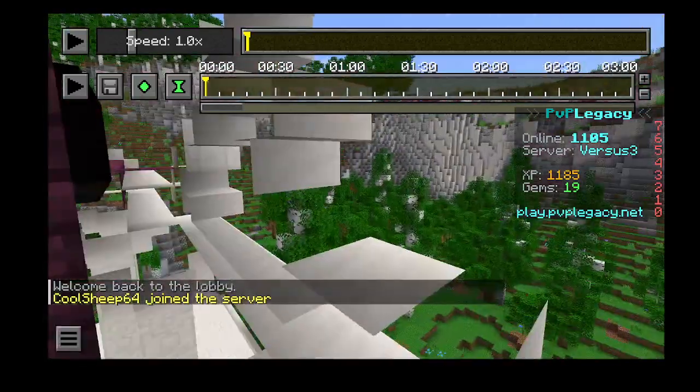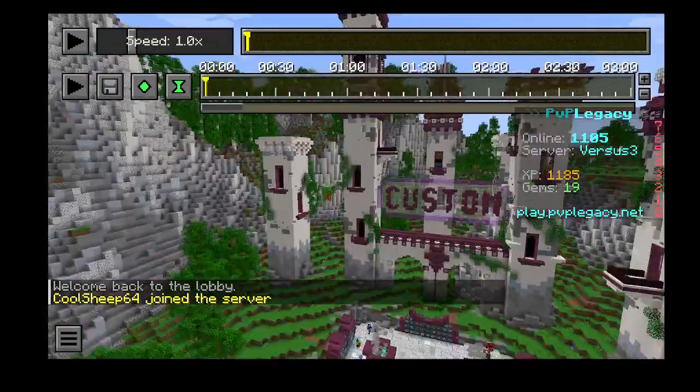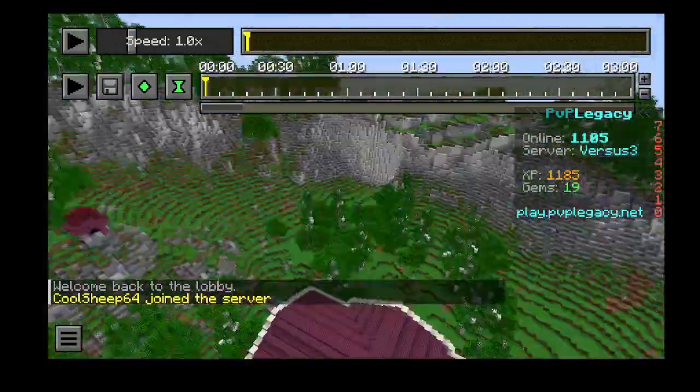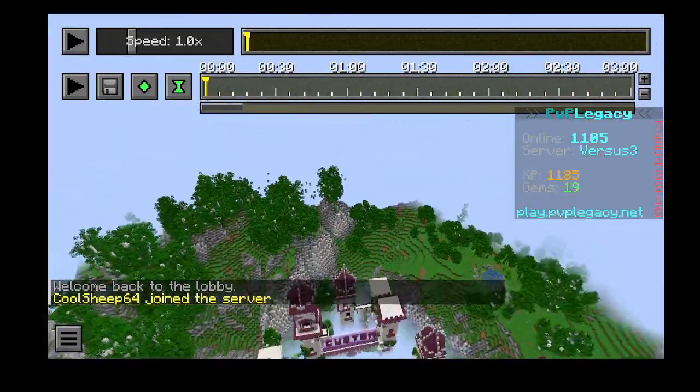Up here, I think there was more. I don't remember. I didn't actually put a list. What if I just go upwards? If you want to see a top view of the lobby, here it is, I guess.